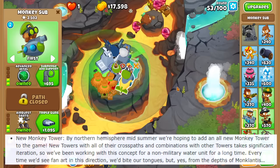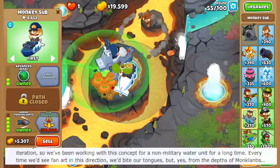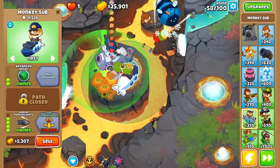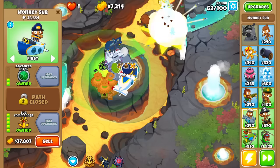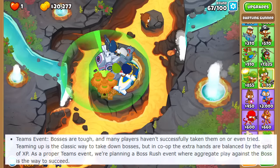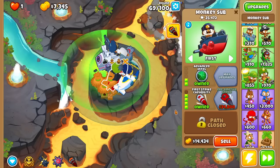We have a new Monkey Tower coming up soon - arguably even more exciting than the hero. This one comes out in the middle of summer this year, and it's going to be another Water Tower, but non-military. Every time we'd see fan art in this direction we'd bite our tongues. From the depths of Monklantis - Sea Monkey maybe? Go search all the water-based monkey fan art and tower ideas on the internet and come back with your results. I didn't think we'd get a new tower this soon considering we just got Beast Handler last year. They're also working on a new way to tackle bosses with teams - not co-op, but a boss rush event where aggregate play against the boss is the way to succeed. No idea exactly what that means, but only time will tell.